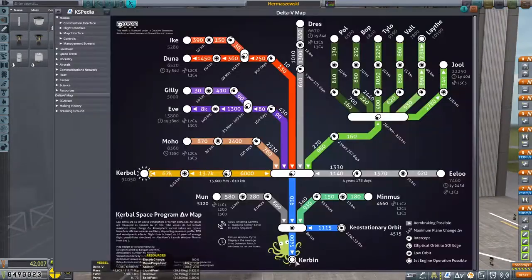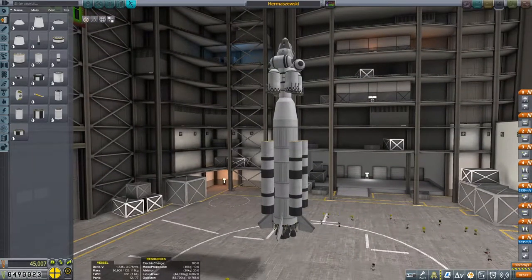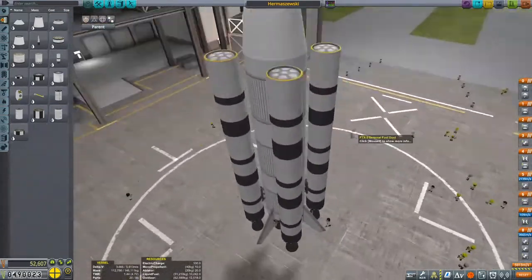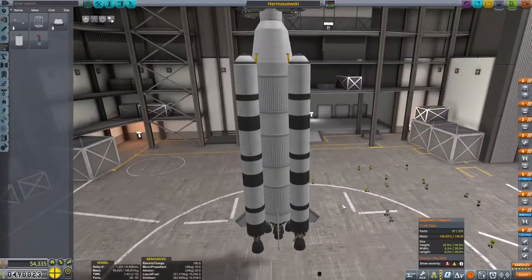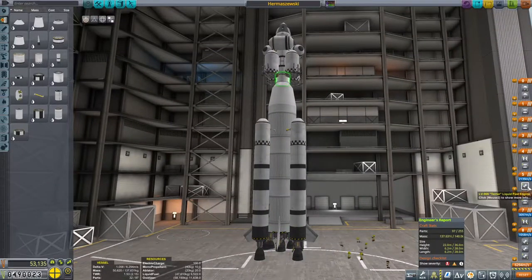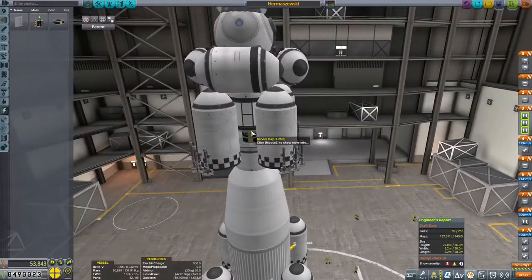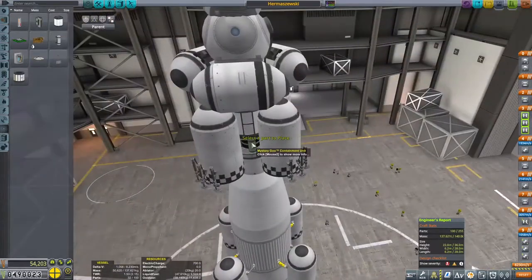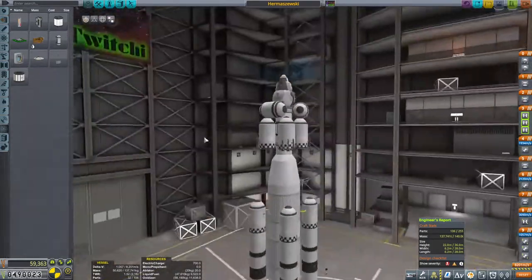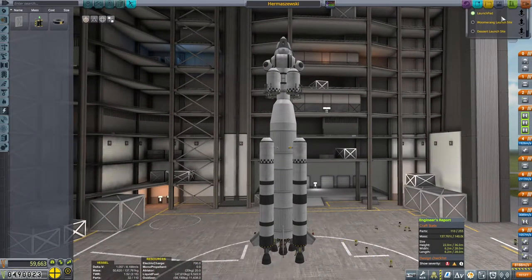Going to slap some solid boosters around the outside to make sure we can actually get where we're going. My delta-V at the moment is about five and a half thousand, which technically is just enough, but I know what I'm like — I need bigger margins. After pushing the rocket up to the size the launch pad can no longer support, I rearrange my staging and end up with eight and a half kilometers per second delta-V. This thing could go to Juna — it could probably even land on Eve. It's not coming back though.